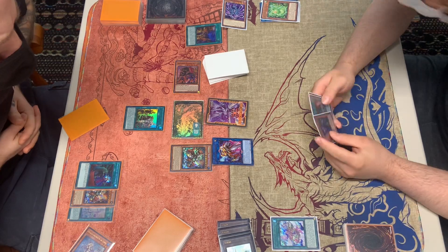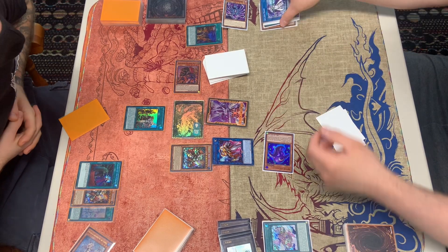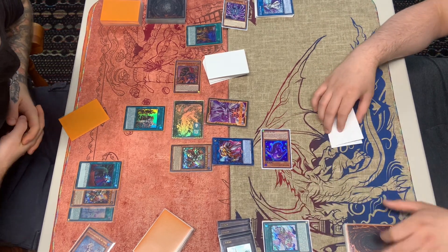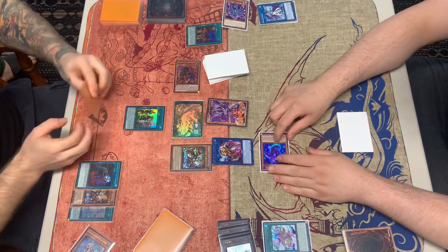We get Transcode by linking them off. Then we activate Island, special summoning the Dark one. Dark one's effect activates, adding back one of the AI monsters. We target the Wind and add it back to hand.